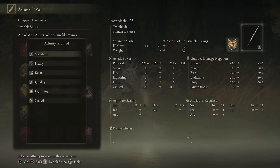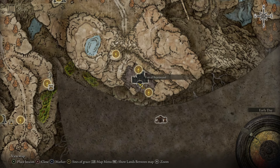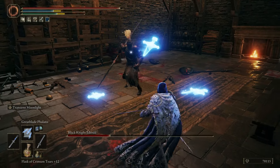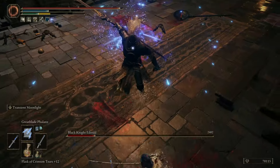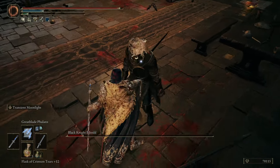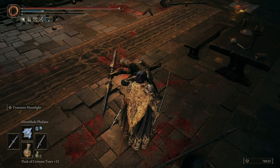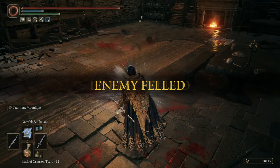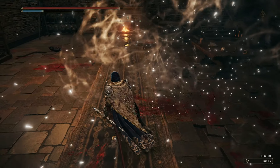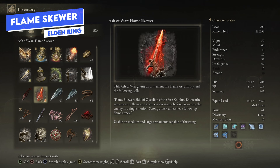The Aspect of the Crucible Wings can be infused with lightning or sacred affinity, making it perfect for faith builds and fitting that crucible knight role-play setup. It comes from the Fort of Reprimand — you'll need to defeat the black knight there and he will drop this ash of war. The Fort of Reprimand is to the west after Castle Ensis, close to Shadow Keep.